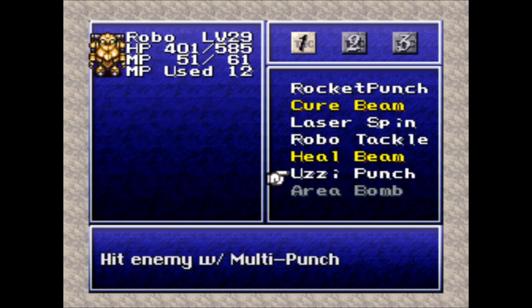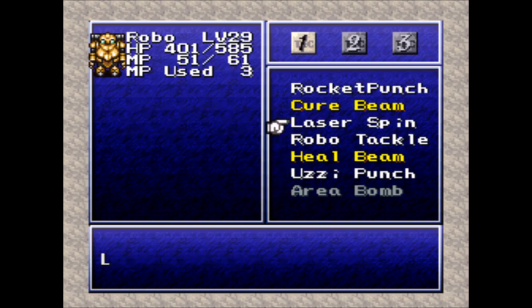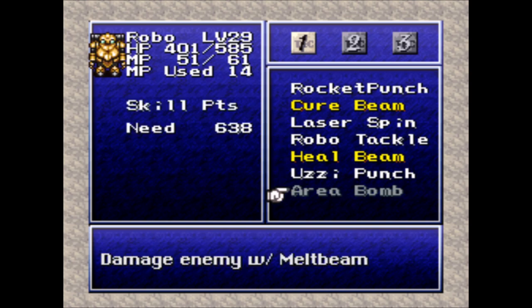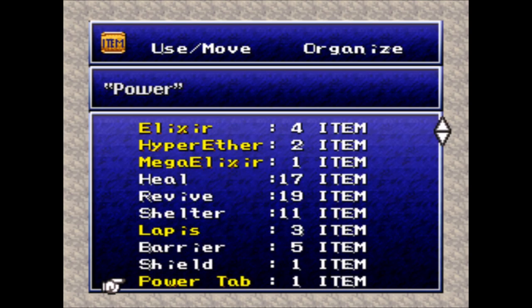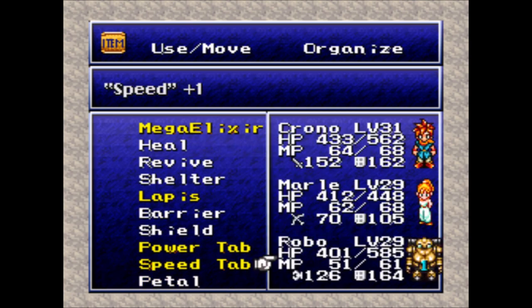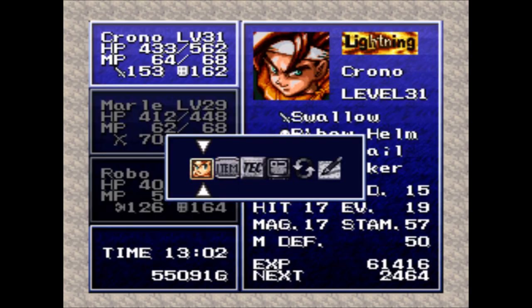After that battle, Robo learned Uzi Punch, so now he's going for Area Bomb. The nice thing about Area Bomb is that it's actually fire-based damage and it hits a group of enemies. You'd think of Robo as a physical fighter, and he is, but if you pump up his magical stats, he has the ability to cure, to heal, shadow-based multi-targeting damage, and multi-targeting fire damage. He has a lot of stuff going on. That's why I like to give him those magical tabs. So let's give him a speed tab, and the power tab goes to Chrono.